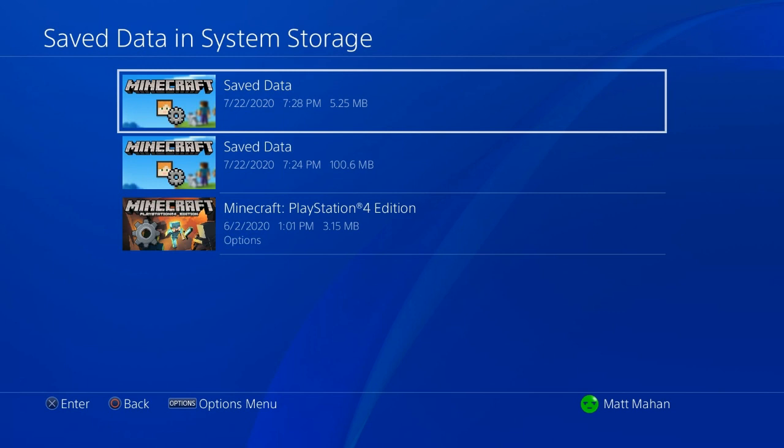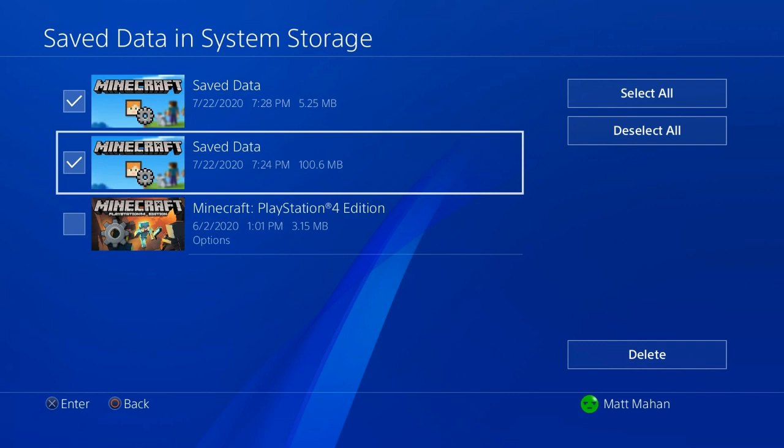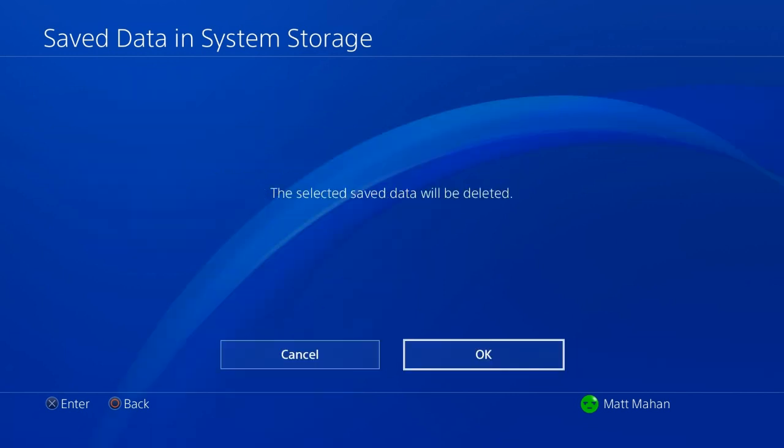From this point you will see two things that say Save Data and have the Minecraft logo on them. What you want to do is delete both of these. Hit Options and Delete, select both of them, then hit OK. Now from this point you want to go back into Minecraft and try to sign in again.